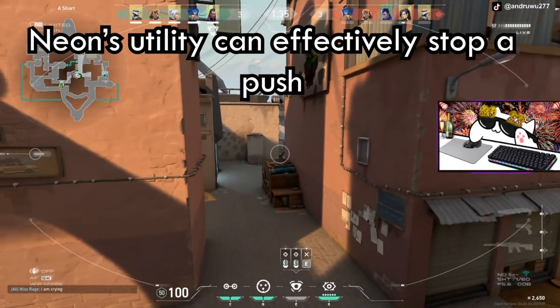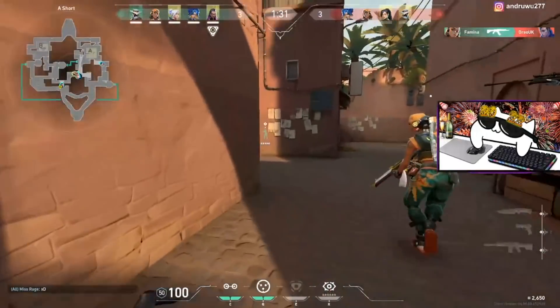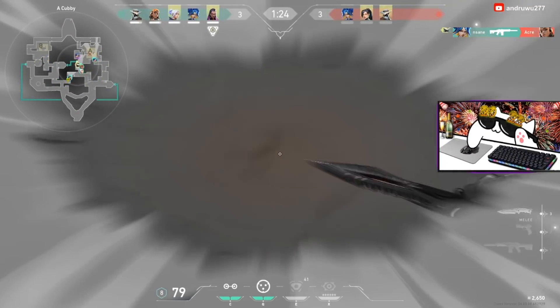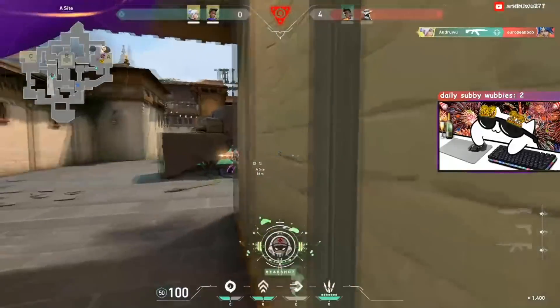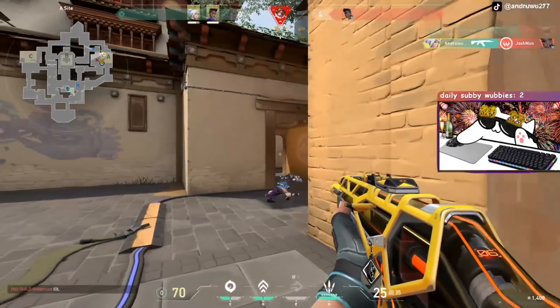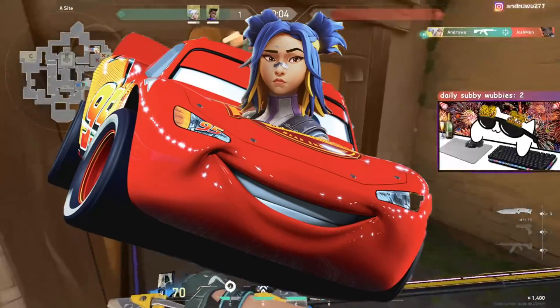If Neon does decide to start playing passively on attack, you should be wary of her when committing to a push or execute onto site. With small choke points like on A Short or Bind, she can just use the stun to stop the push, so always keep in mind how much utility she has left. Treat her like a Raze with double satchels and ult. Always try to figure out where Neon is playing, and if you do decide to execute onto site, you must do it quickly since Neon can rotate super fast.